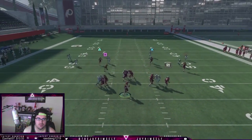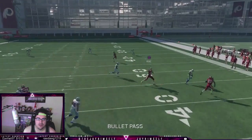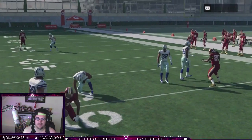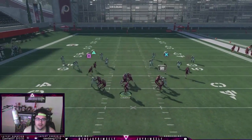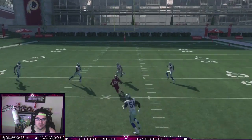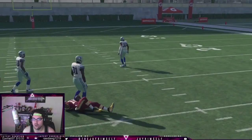Even versus cover four this is going to be open, so if they have the right coverage you're going to see everything we have over the middle. They're going to need a really good user to stop all these other routes that go with that corner route.